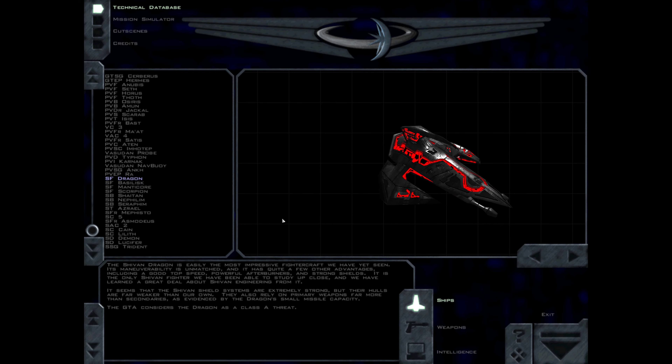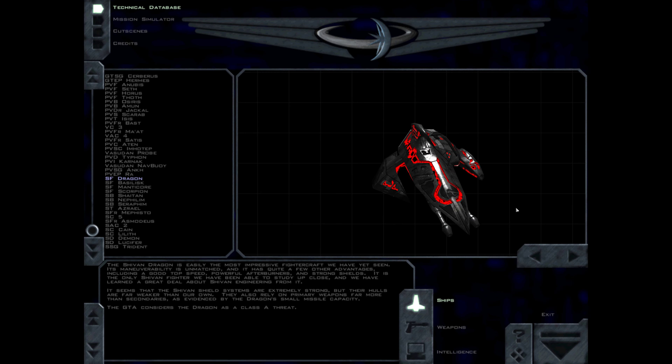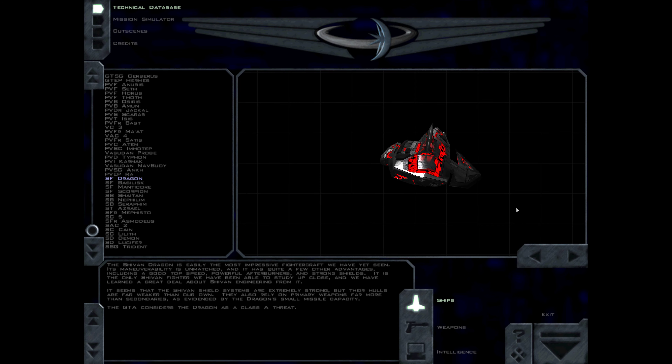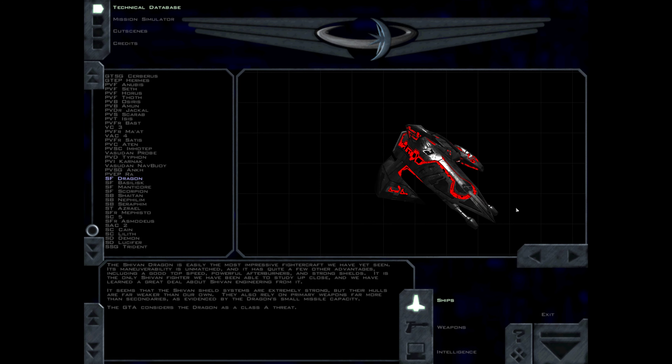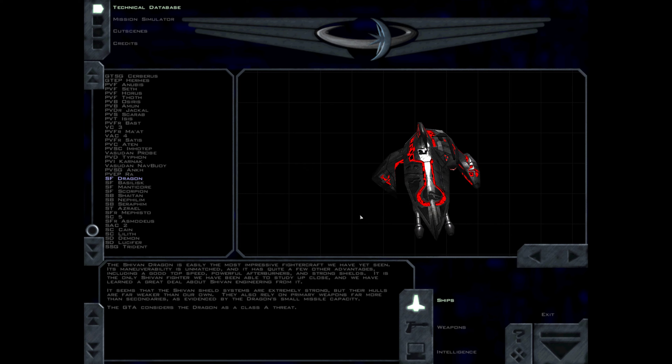The Shivan Dragon is easily the most impressive fighter craft we have yet seen. Its maneuverability is unmatched, and it has quite a few other advantages, including a good top speed, powerful afterburners, and strong shields. It is the only Shivan fighter we have been able to study up close, and we have learned a great deal about Shivan engineering from it. It seems that the Shivan shield systems are extremely strong, but their hulls are far weaker than our own. They also rely on primary weapons far more than secondaries, as evidenced by the Dragon's small missile capacity. The GDA considers the Dragon as a Class A threat.